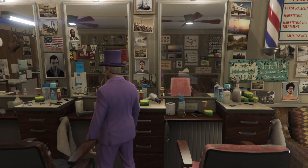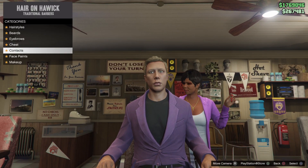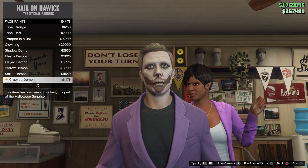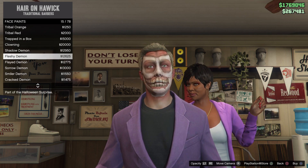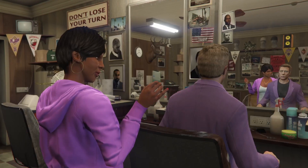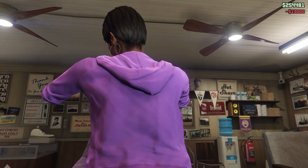First, go to the face paints and search for a specific one called the Sorrow Demon. As you can see, the Sorrow Demon is very similar to the Joker — this was made on purpose, I guess Rockstar wanted to add it like this. Go ahead and put this face paint on.